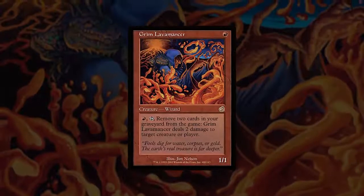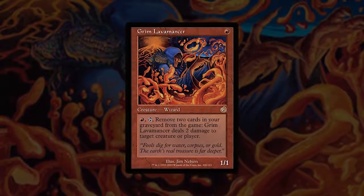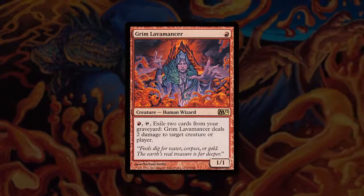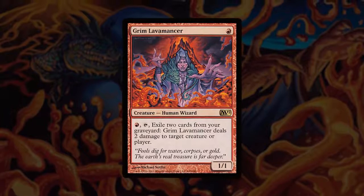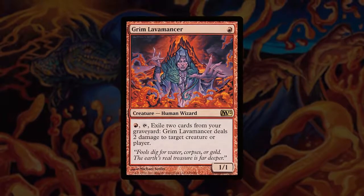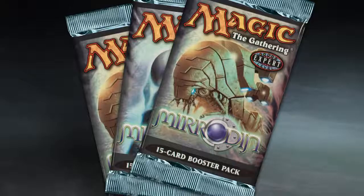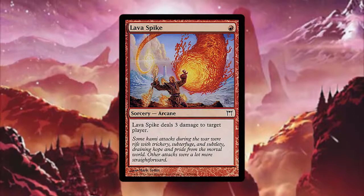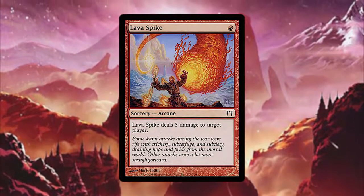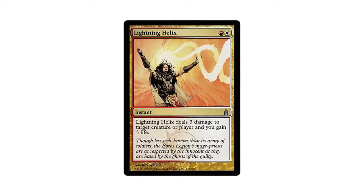Grim Lavamancer is one of the most powerful one-drop creatures in the game. This human wizard was played throughout its life in Standard, and was recently reprinted in Magic Core Set 2012. While it didn't see the same success as its first printing in Torment, Grim Lavamancer still sees play in Modern and Legacy Burn, mostly as a late-game closer. Burn was pretty much on hiatus during the days of Onslaught and Mirrodin, until Lava Spike from Champions of Kamigawa finally gave Burn a new spell in its arsenal. In Ravnica: City of Guilds, the Boros introduced us to Lightning Helix, one of the best direct damage spells ever printed.